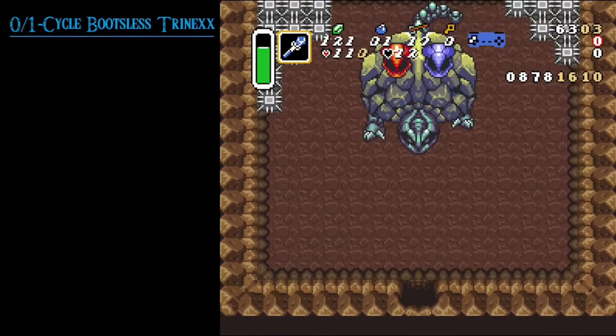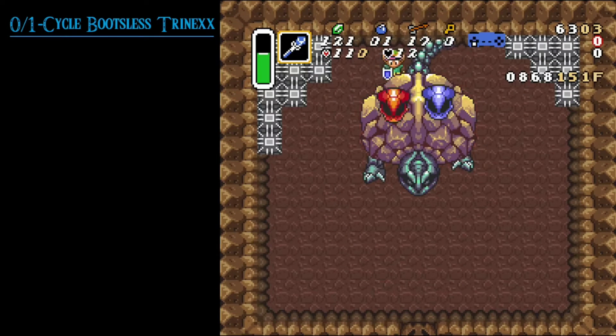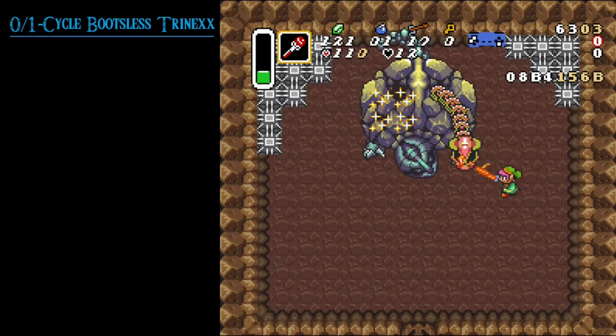Hey Rando Runners, today we are fighting Trinex and as it turns out we have no boots. However, there's a method where you can still get a pretty much guaranteed one cycle with a tempered sword, and a guaranteed zero cycle with a gold sword.